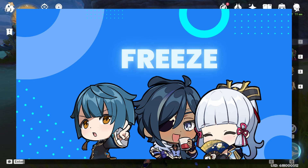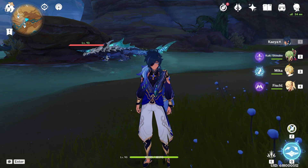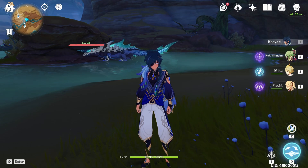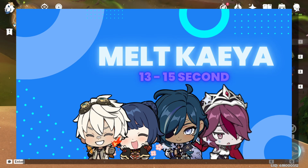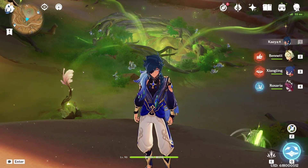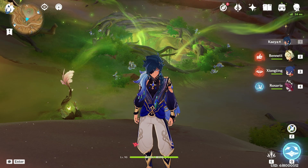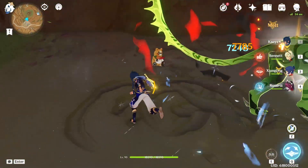The second major archetype, and a very good one, is a freeze team composition. I will not insult your intelligence by teaching you how to play a freeze team — you just apply cryo and hydro and swap to your damage dealers. However, there is one team archetype worth showcasing: the reverse melt team with Kaeya, featuring Kaeya, Bennett, Xiangling, and Rosaria. The rotation goes: start with Guoba, swap into Kaeya E, Bennett Q, Rosaria E and Q, Xiangling Q, then Kaeya Q — making sure everything is inside Bennett's burst — then repeat.